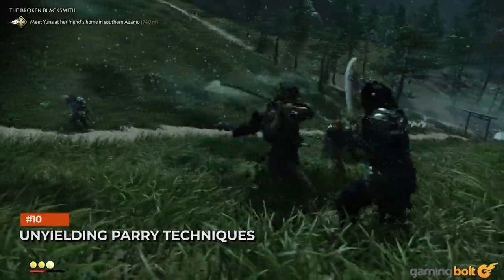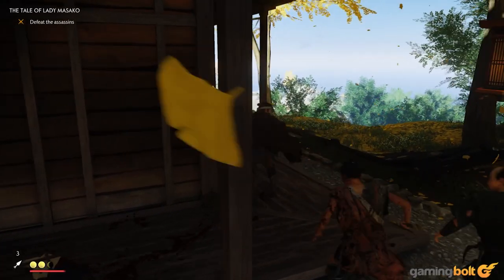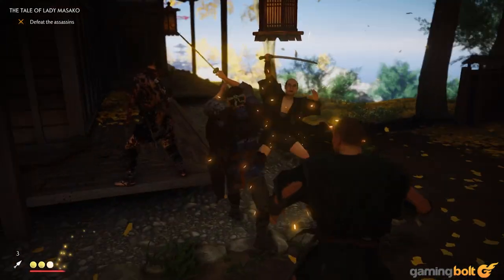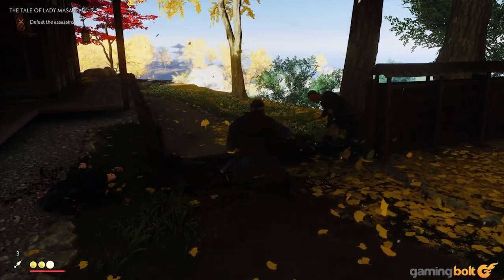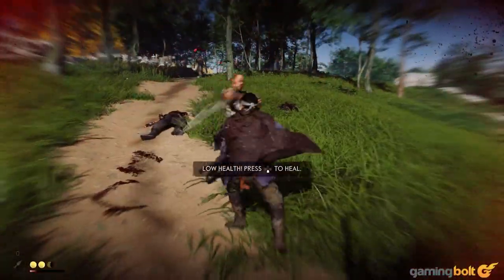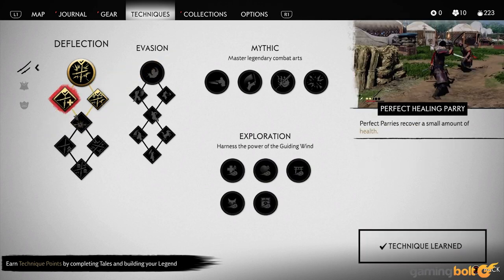Perhaps the single most important mechanic in Ghost of Tsushima's combat is parrying. Perfect parries give you an immediate opportunity to strike back with deadly slashes, and it becomes central to your strategy in most fights. Some attacks, however, cannot be parried and have to be dodged — which, with a small mistake in the heat of combat, can be fatal. With the Unyielding Sword Parry and Unyielding Spear Parry techniques, though, unblockable attacks can also be parried.